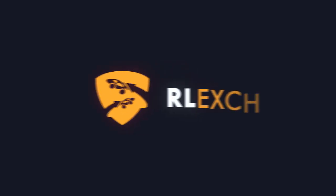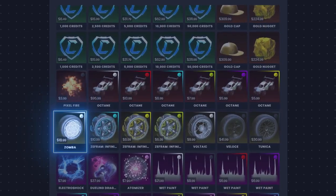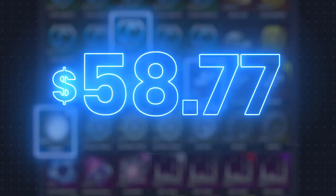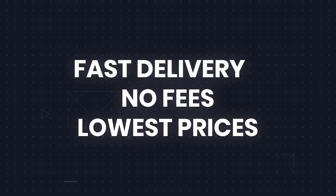Don't forget to check out our exchange. They sell Rocket League items for the cheapest price possible and you can even sell your items to them. They are the most secure and safest place to buy and sell items. Make sure you check them out in the description below and use code 'aim' for a discount at checkout.